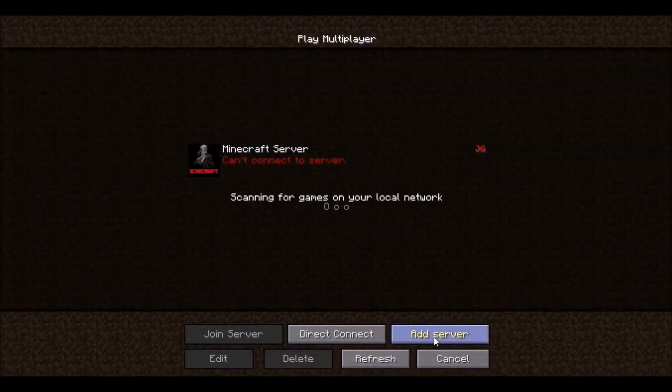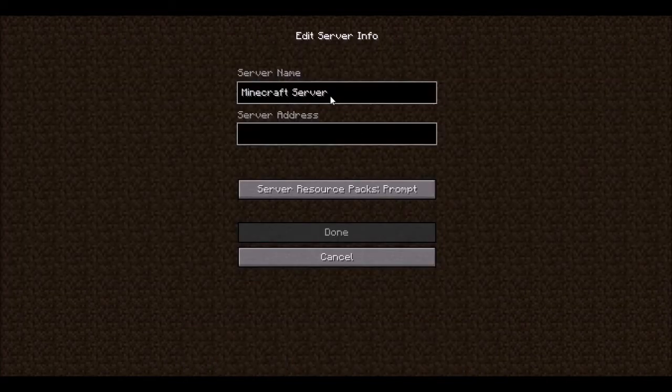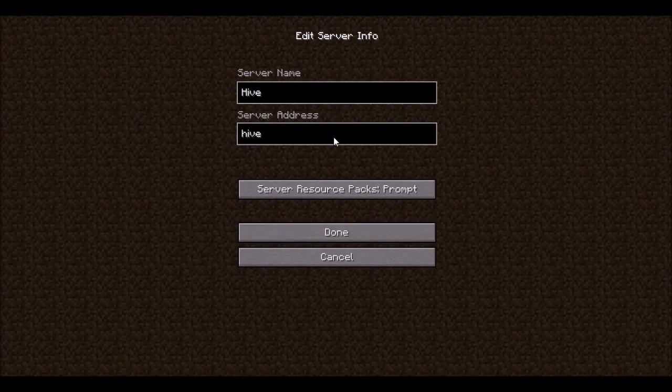What you're going to want to do is go to Add Server, and you can pretty much name it whatever you want — like 'run server' or whatever — but I'm just going to go ahead and name it Hive. Then go to your server address and put in H-I-V-E-M-C dot E-U.